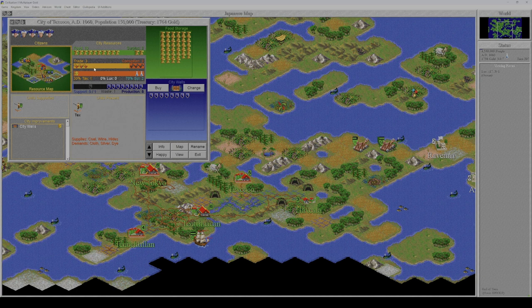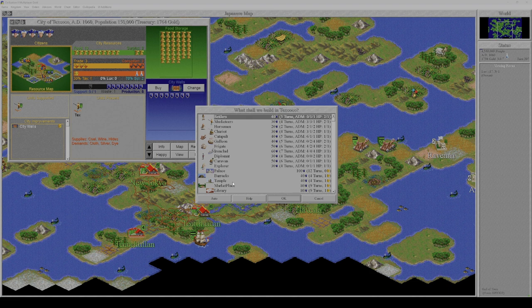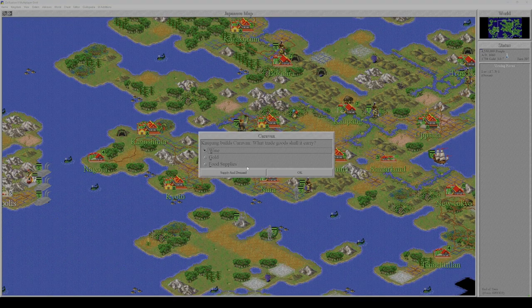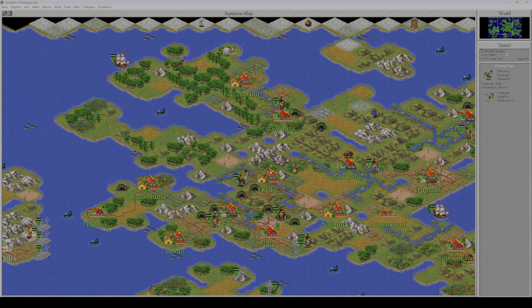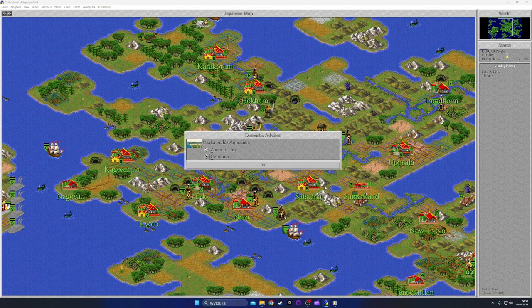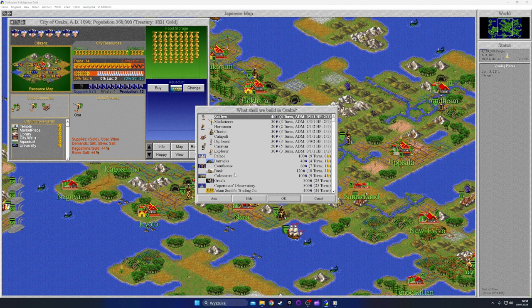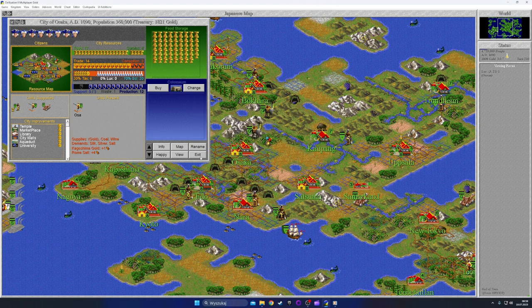To make anything out of this city, it would be wise to build a courthouse, but first let's build a temple because it's growing fast — already level five, so we're going to have happiness problems. Osaka finally builds an aqueduct, our first ever aqueduct, which means Osaka is going to be the first city to grow beyond level eight. We need to make sure this city is always happy, so we're going to build our first Colosseum.